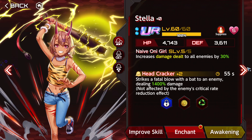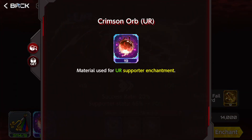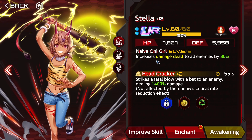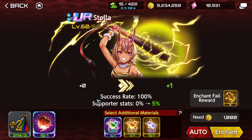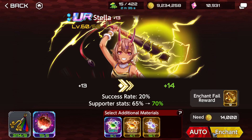One thing to take into consideration is that the success rate decreases each time you roll. The first enchant is 100% guaranteed, but then it drops to 95%, 90%, 85%, 80%, and so on. For the last level — plus 15 — you only get a 20% success rate, which is atrocious.